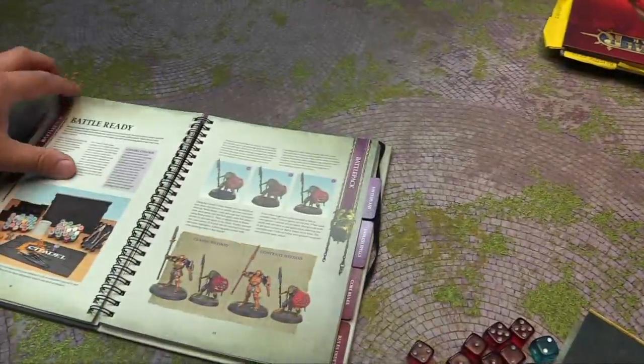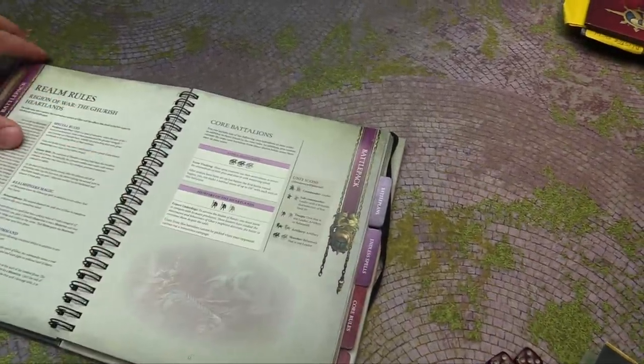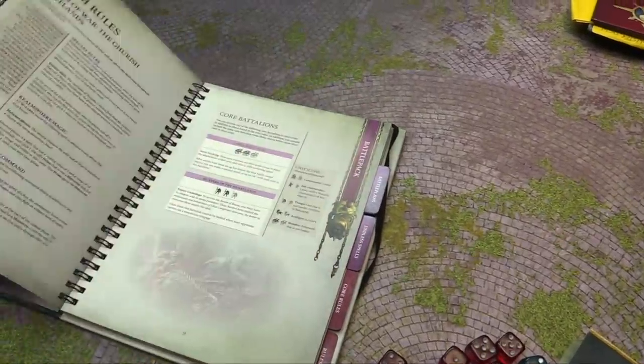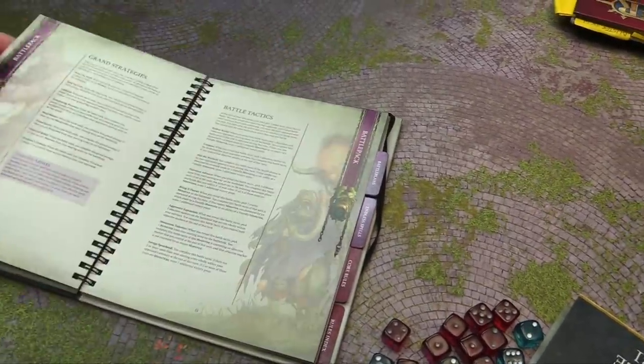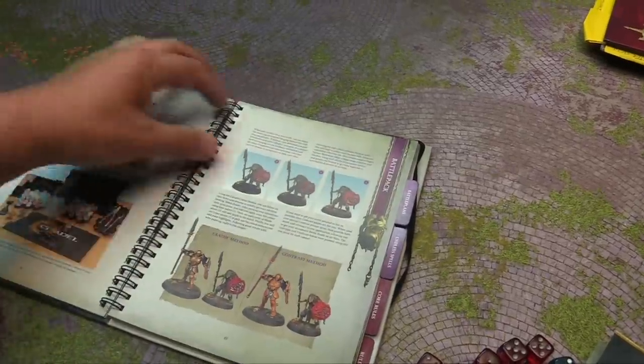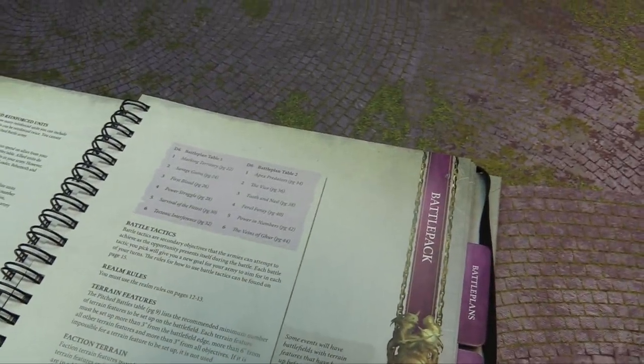We roll table 2 for our battle plan, and table 2 number 2 is The Vice, page 36. We flip through trying to find it, and eventually confirm: The Vice.